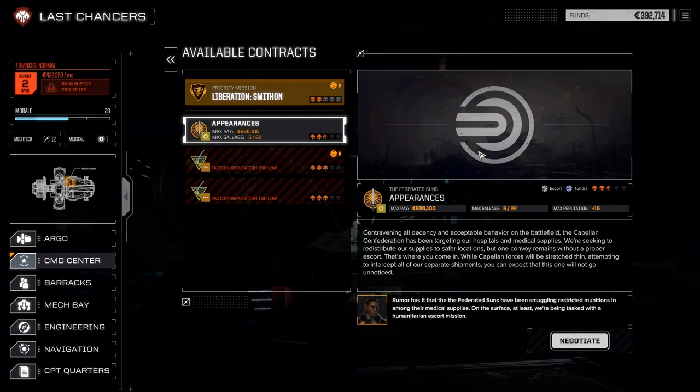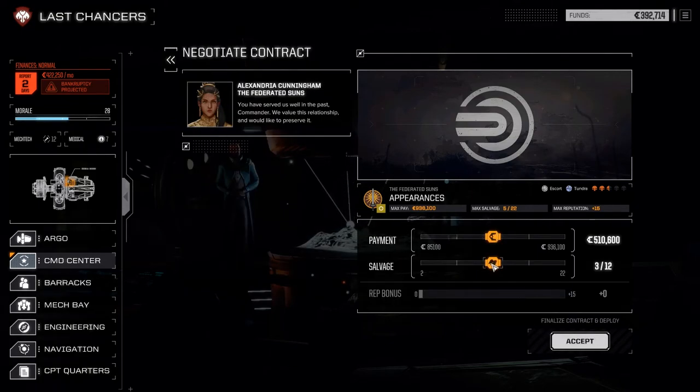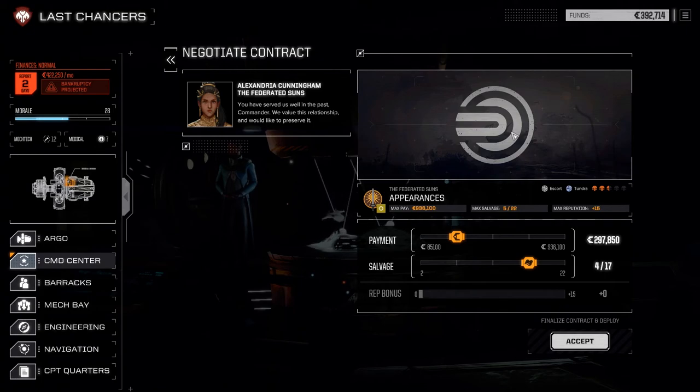While contravening all decency and acceptable behavior on the battlefield, the Kaplan Confederation has been targeting our hospitals' medical supplies. We're seeking to redistribute our supplies to safer locations, but one convoy remains without a proper escort - that's where you come in. While Kaplan forces will be stretched thin attempting to intercept all of our separate shipments, you can expect this one will not go unnoticed. Rumor has it the Federation's sons have been smuggling restricted munitions in among their medical supplies. On the surface, at least, we're being tasked with a humanitarian escort mission. We'll negotiate for something that should give us enough money to hopefully repair any damages we sustain and float us to the next story mission.